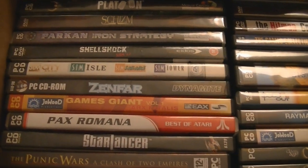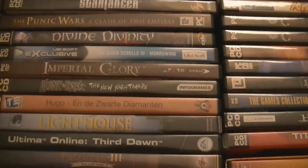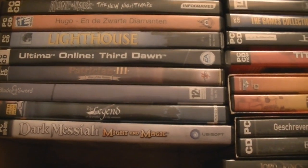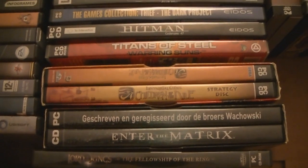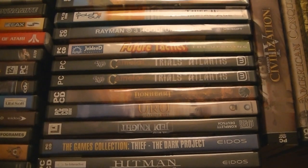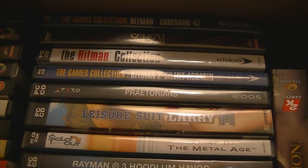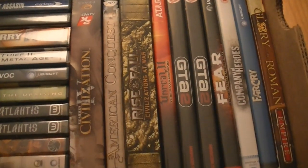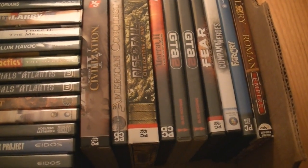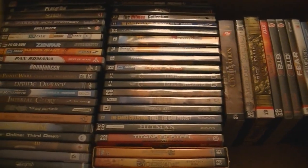Next box. Here we see Sim Collection, Zenfar, Divine Divinity, Alone in the Dark: New Nightmare — not the best part of the series. Dark Messiah of Might and Magic, Enter the Matrix — which I started and finished in about 3 hours when the second Matrix film came out. The game wasn't that bad, but it was really short and easy. Fear — which actually kind of made me jump the first time I played it. And Civilization 4 — not my type of game, but I respect the quality it has.